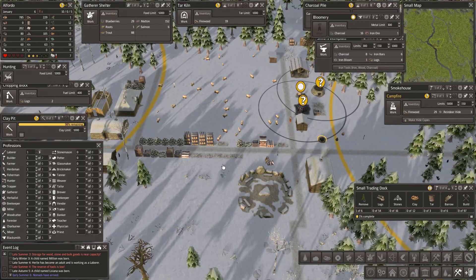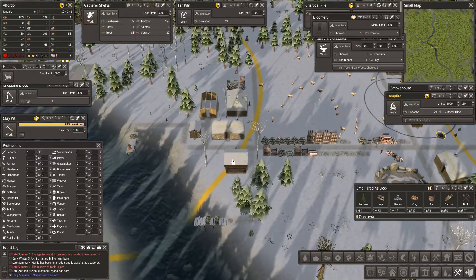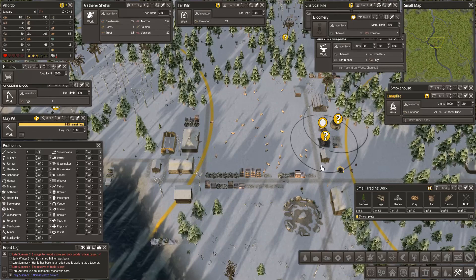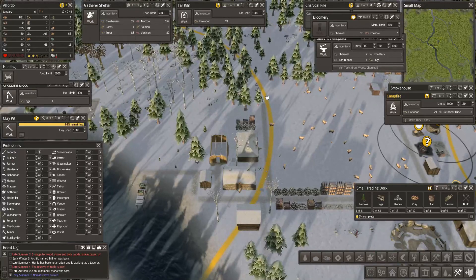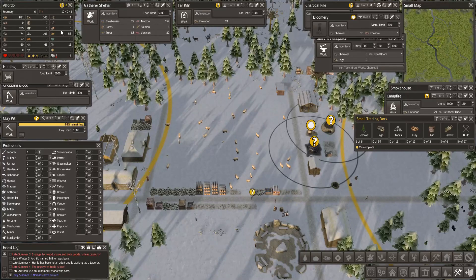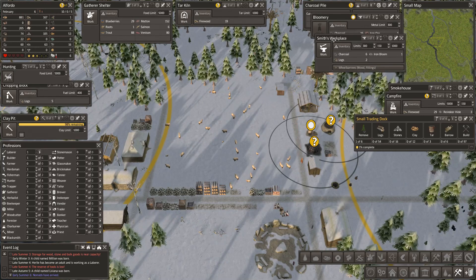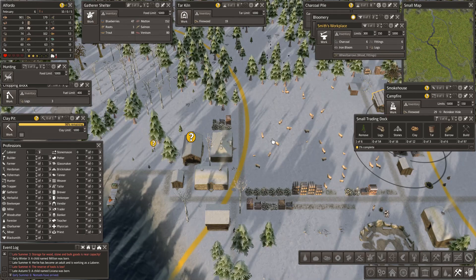Smokehouse but no people. We are a bit short of food - it's January. We're short of food, we need to think about that a lot. We need more food. Do we have the trading dock? Let's see whether we could build that. We have 12 iron tools - could you make me some wheelbarrows please? I think I have enough fittings. Let's leave it at that today - let's hope we survive and I hope to see you in the next episode, bye bye!